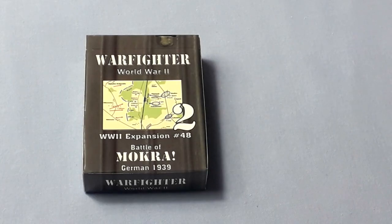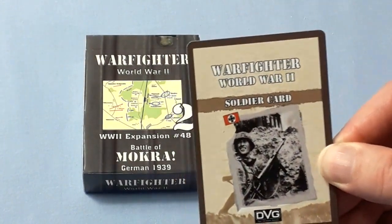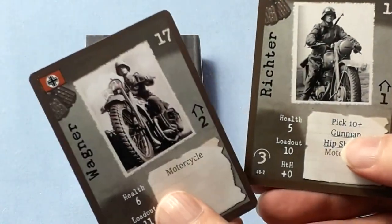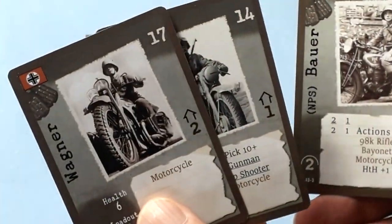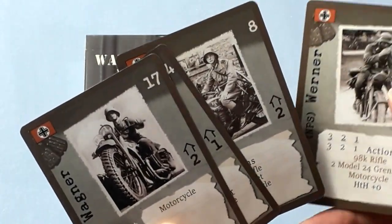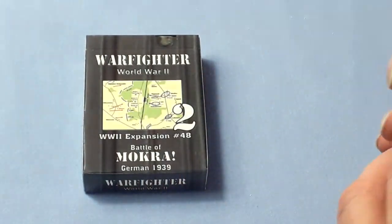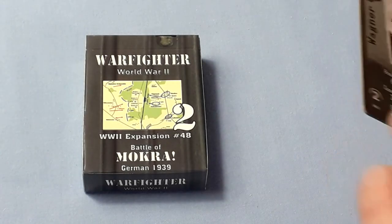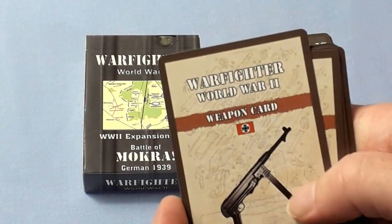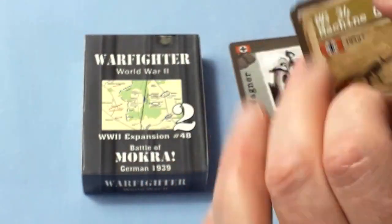Part Two of Mokra is the other way around, because this time you play the Germans. So there are a few more German soldiers — we've got a couple of player soldiers and a couple of non-player soldiers. And to go with those, some more German weapons.